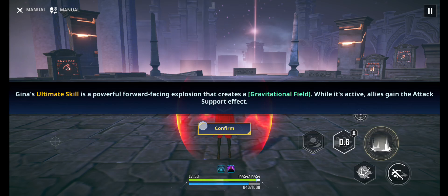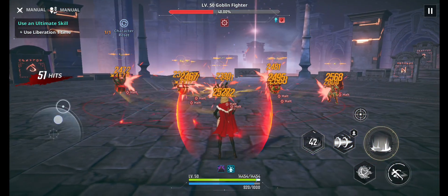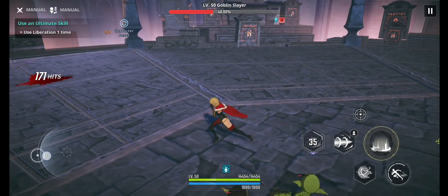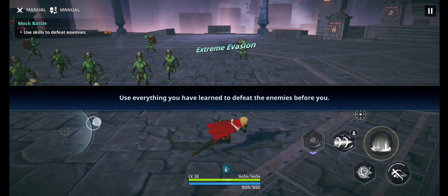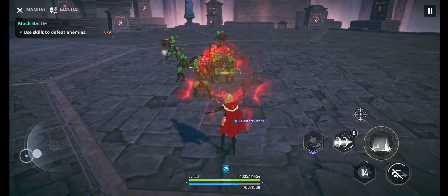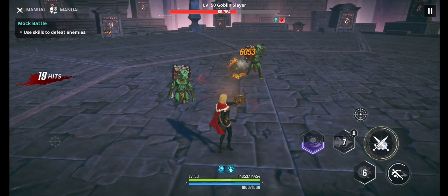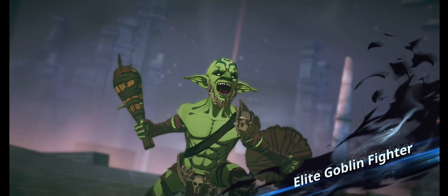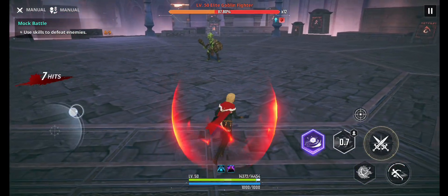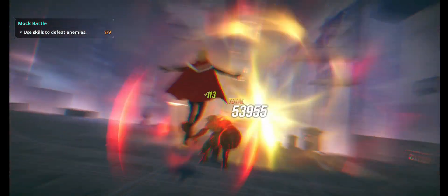Her ultimate skill is basically the same as her first skill but covers a bigger area, pulling enemies to the epicenter for the duration. We'll do a free test — round up the enemies, use the ultimate, and then use the laser. As you can see, it's really not ideal because we cannot rotate the laser. Then we try the boss: ultimate, then first skill, then laser.